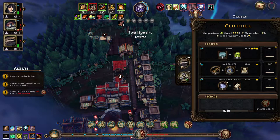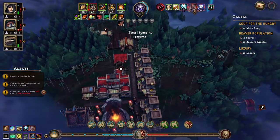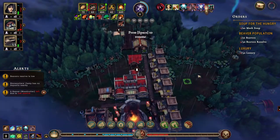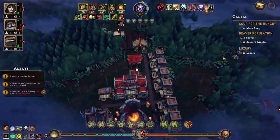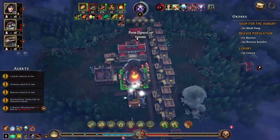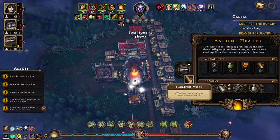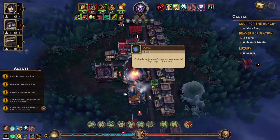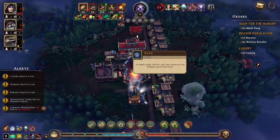Who wants to work on the clothier? No one, really. Well, a couple of lizards - we have tons of lizards. Sure, if you get some of that stuff then make it. We don't want anyone working there. We really need that lumber mill.